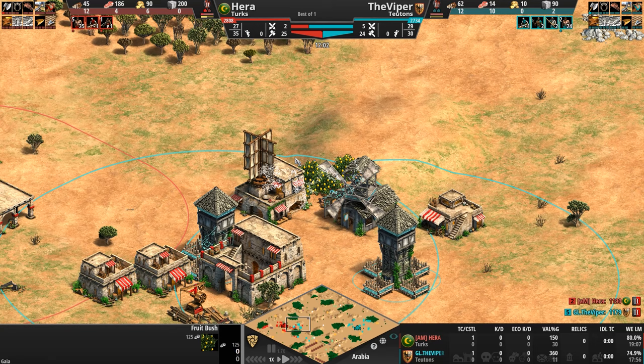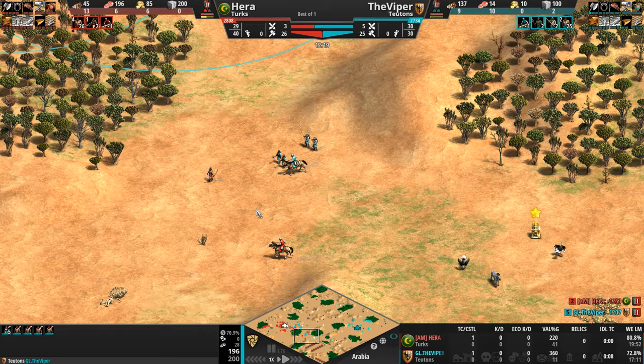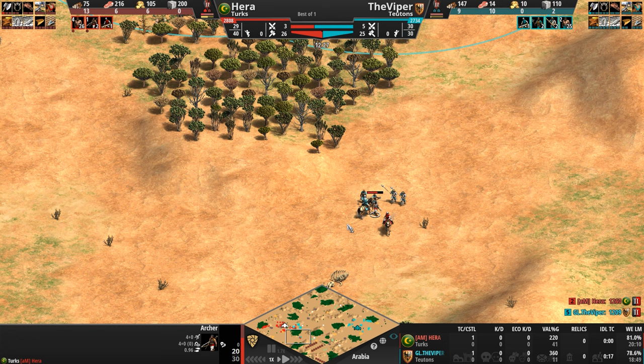The Viper is taking Hera's pretty yellow fruit bushes — lemon bushes, whatever the hell they are — as another mini battle shapes up to the southeast of Hera's base, and it looks like the Viper is going to get the first kill here.